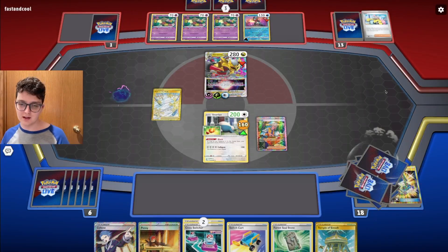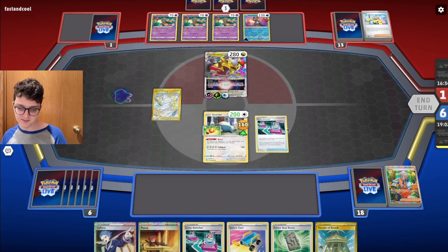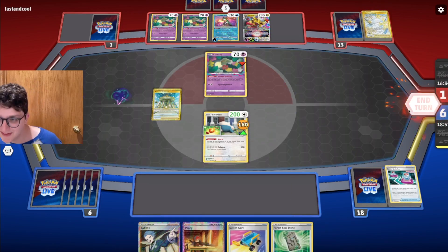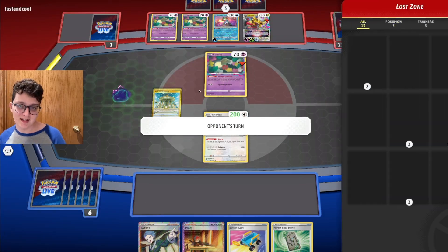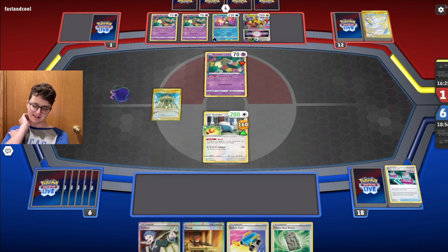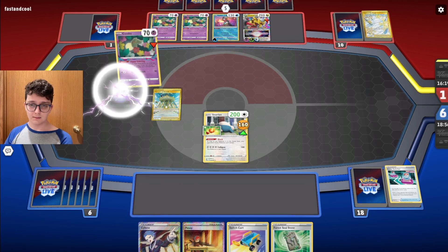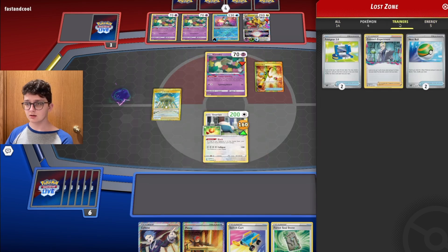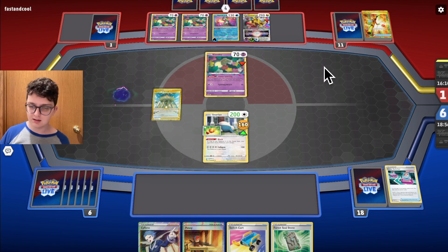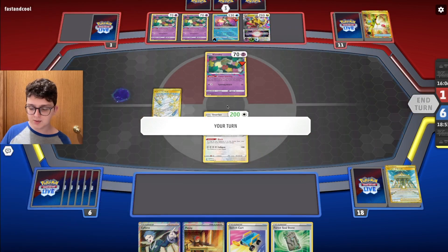Let's Cross Switchers up. Comfy — drop Temple of Sinnoh and pass it back over. I should have brought up the Reigning Greninja — there are two Waters in the Lost Zone so my opponent can actually use Spinning Attack back. I should have benched another Snorlax prior to the Iona turn so I could go Penny and have a lot more time. They have another Path to the Peak but no Jet Energy — just passing.